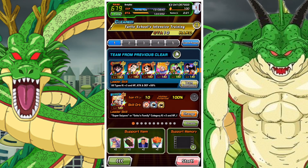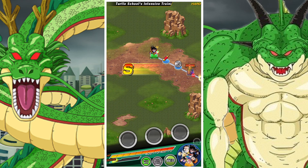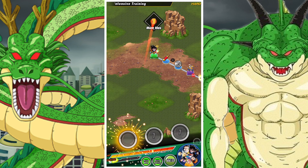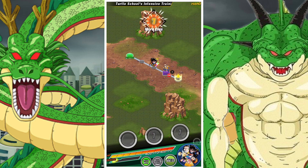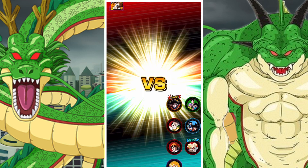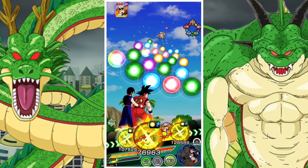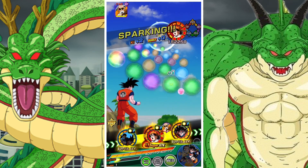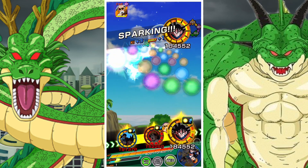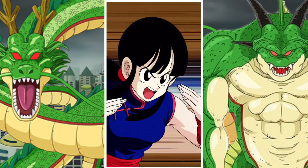Realistically speaking you only need to use one unit — you don't need to use a full team, but you'll probably choose one, two, three or four just naturally building a team. Bond of Parent and Child is possibly the most common category in the game, I think, alongside things like Pure Saiyan. It's a very large category including a large number of Vegetas, Gokus, Pans, Gohans, etc. So pretty easy and pretty straightforward.